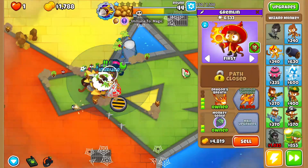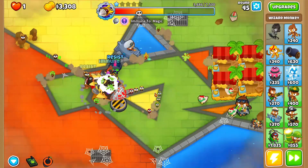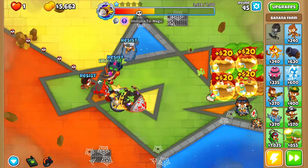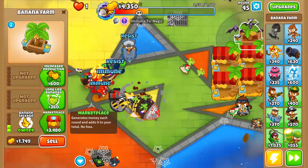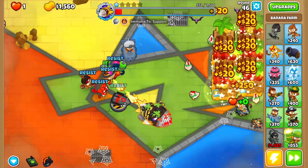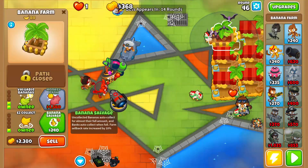I don't know why we're leaking so much. We have Druid — he's going crazy, he's doing his thing. We should be able to pop it with just a Moab Assassin here. We have a Druid, he's set on first. Everything's chilling. Oh my god, I made it past tier one of the Dread balloon. It was a piece of cake. Let me tell you.